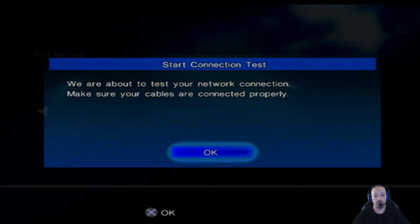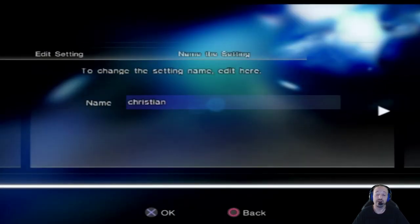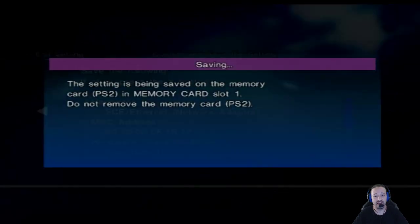Then you are going to test the connection. You will need a wired connection for this, obviously, because it's PlayStation 2 and it didn't have Wi-Fi. I named it Christian because that's the name of the DNS — that's the person that hosts it. Big shout out to you if you see this video, thank you for keeping this alive for us. When you get here, make sure you hit X — your X button — to save. You want to save that DNS we just entered onto the memory card.